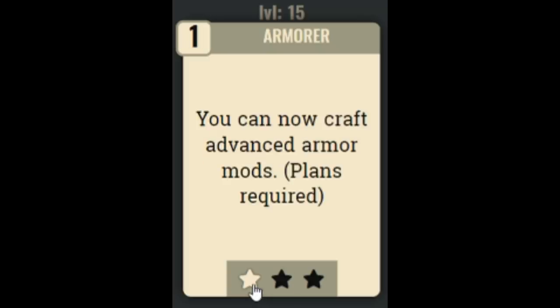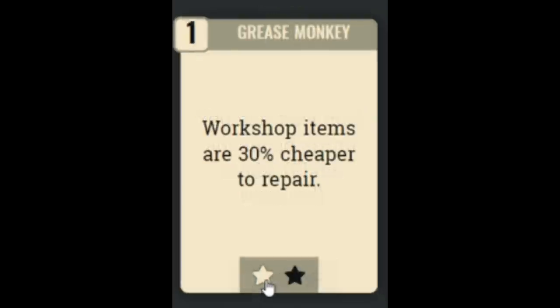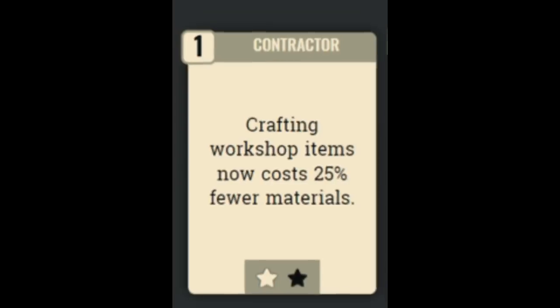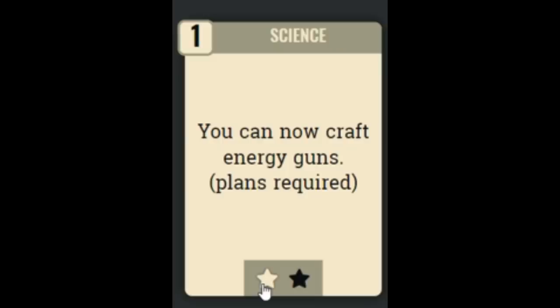The Grease Monkey perk makes workshop items 30% cheaper to repair, and 60% cheaper at rank 2. Personally I don't think it's that useful, so I would skip it. Similarly, the Contractor perk makes crafting workshop items cost 25% fewer materials, or 50% fewer at rank 2. It's essentially the same thing as Grease Monkey — I'm not really interested in either of these.